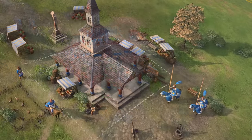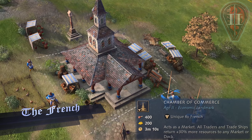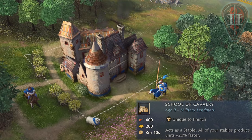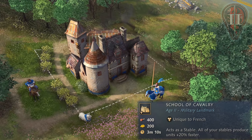Moving back to Europe, the French can choose between the economic landmark of the Chamber of Commerce, which acts as a market and increases returns by 30%, or the military landmark of the School of Cavalry, which acts as a stable and buffs all stable production by 20%, to advance to the feudal age.